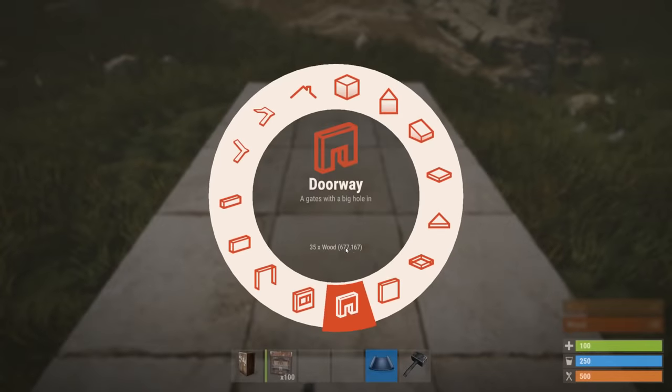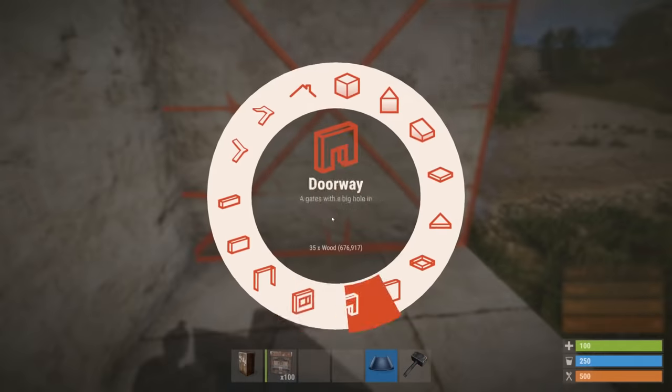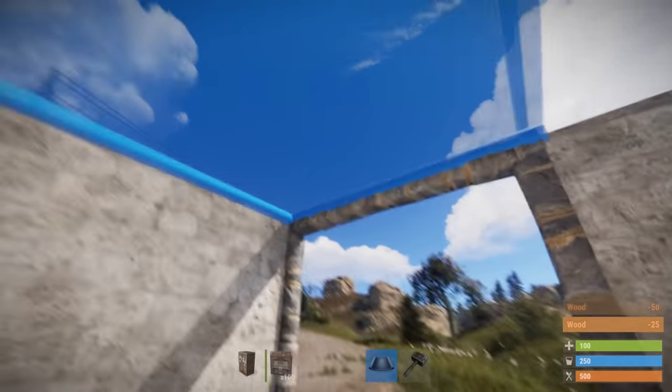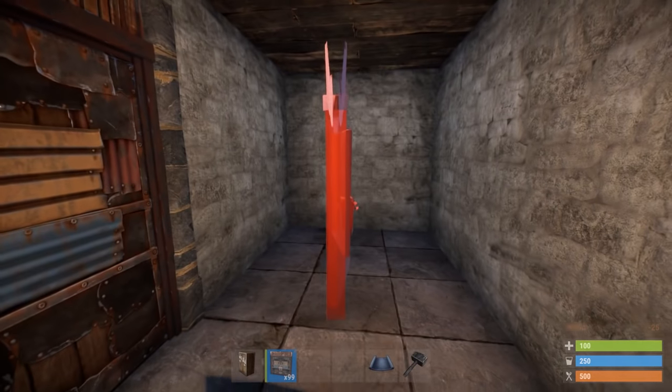The build starts off with a simple two by one. Again, I'm only using double doors to reduce the number of bottlenecks — it's just too frustrating if people keep standing in each other's way.